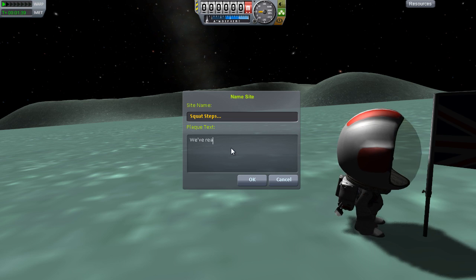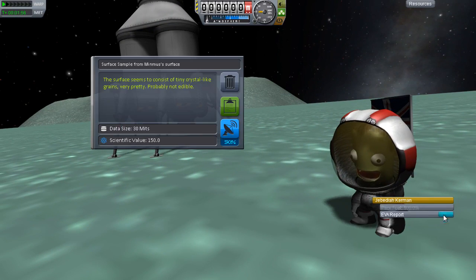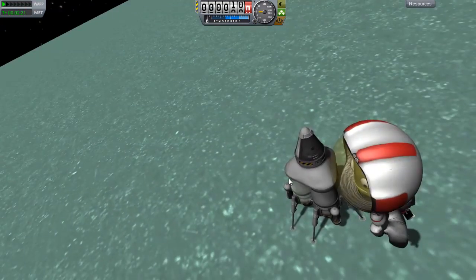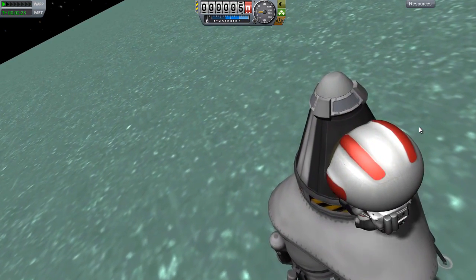We've reached the extent of the Kerbin system — time to move on, time to go outside the Kerbin system! Let us take a surface sample here. The surface seems to consist of tiny crystal-like grains — very pretty, probably not edible, but we might be able to change its config file. Let's keep that. EVA report — you feel a bit like a superhero when you jump in low gravity. Worth 40 scientific value. The effects of low gravity on the ego. Let's get back in and go home, I think we've done all the science we can do.